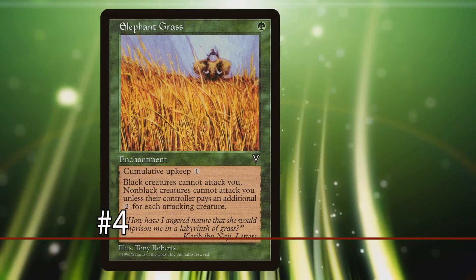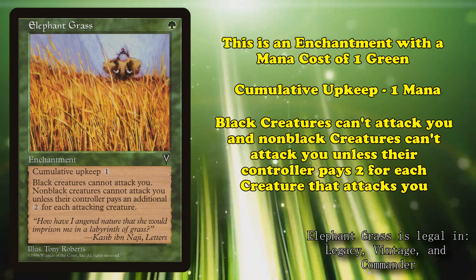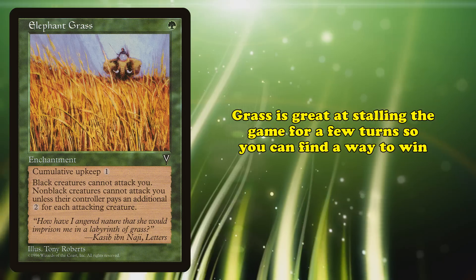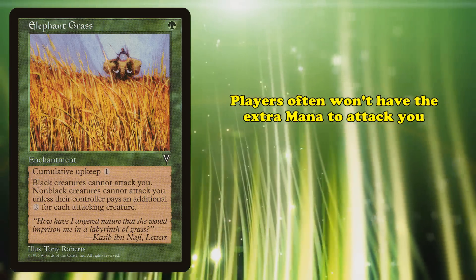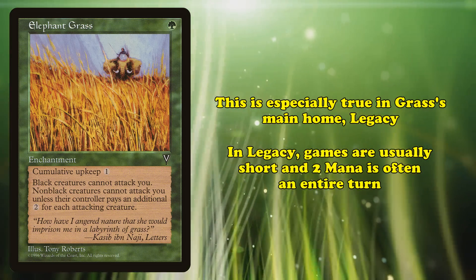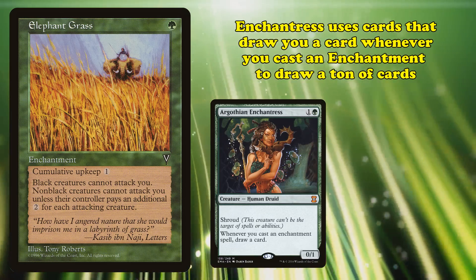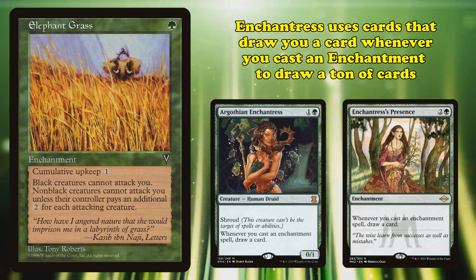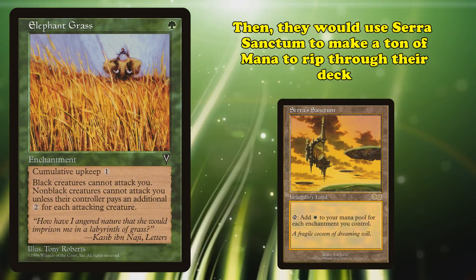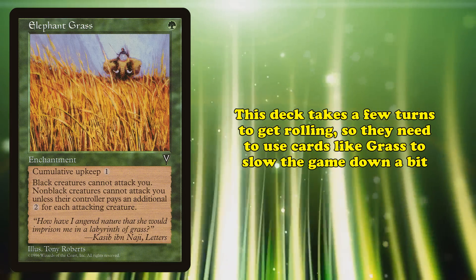At number 4, we have Elephant Grass. This is an enchantment with a mana cost of 1 green. It has cumulative upkeep of 1 mana, and abilities where black creatures can't attack you, and non-black creatures can't attack unless their controller pays an additional 2 mana for each creature that attacks you. Elephant Grass is really good at stalling the game for just a couple of turns. Often players won't have the extra 2 mana to pay to attack you, or if they do, they'll only be able to attack with one of their creatures. This is especially true in Legacy, the home of Elephant Grass, where games are very short and 2 mana is often your entire turn.